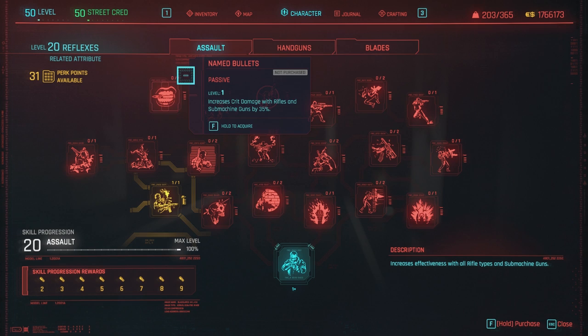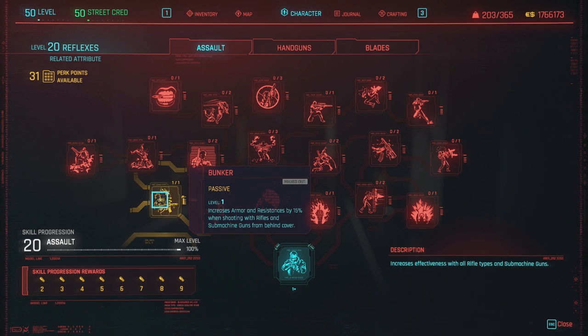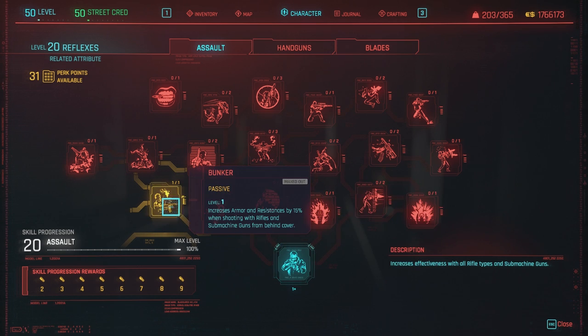Moving on to the reflex attribute, we have the assault tree. Before patch 1.2 there were two perks that were not working: Bunker and Punisher. After 1.2 they still don't work, so the assault tree has two perks not working.